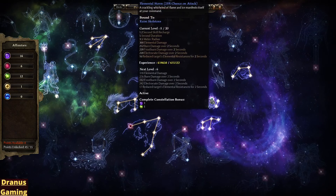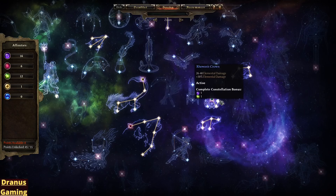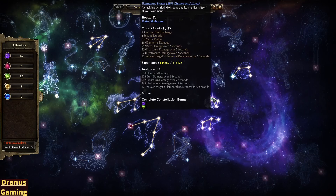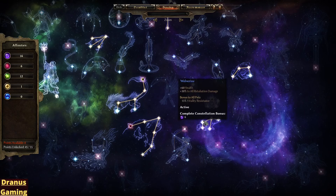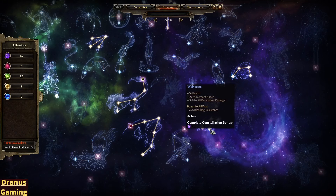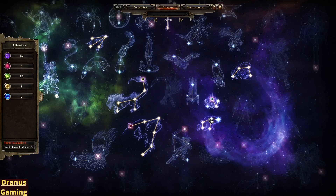Then I went for the Elemental Storm again — I just picked this one up because it is only 3 points, and the Elemental Storm is pretty good on the Ray Skeleton. So I also went for the Wolverine because I needed the Constellation Bonus, but also the Wolverine gives pretty good resistance to your pets. We got Defensibility, Bleeding Resistance, Poison and Acid Resistance, Vitality Resistance, and also Pierce Resistance.